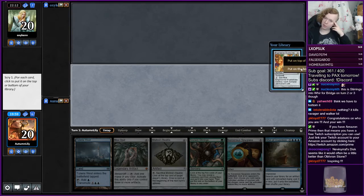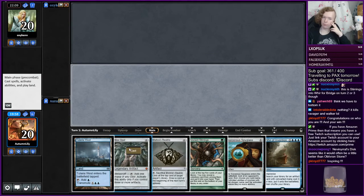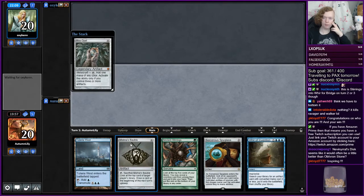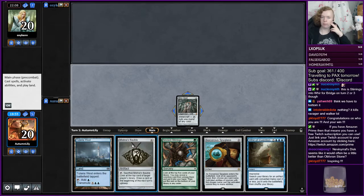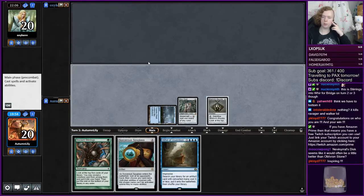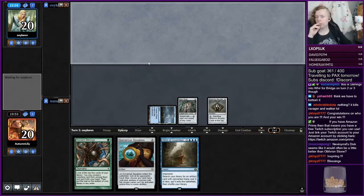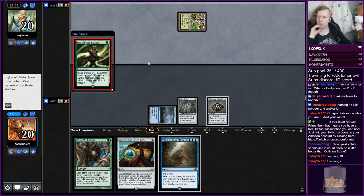I'm going to bottom it and just try and get lucky. It's kind of good enough, but especially playing against hate cards like Nature's Claim post-board, I'd rather just try and hit a land or a Welding Jar or something.